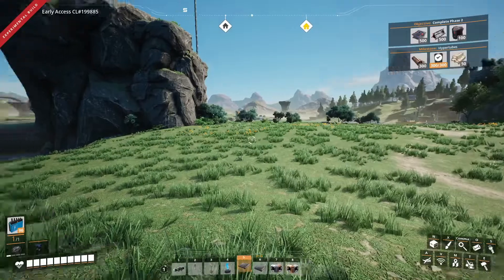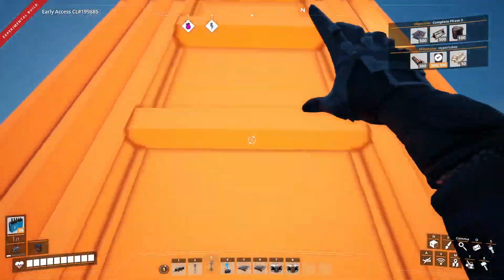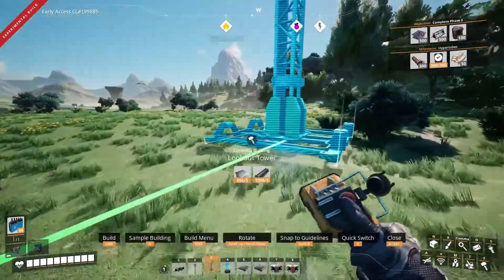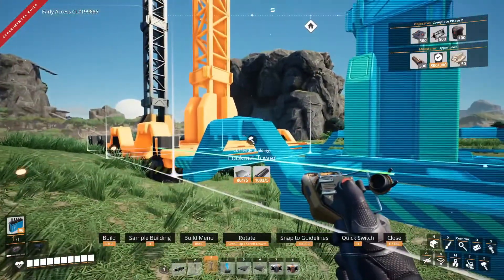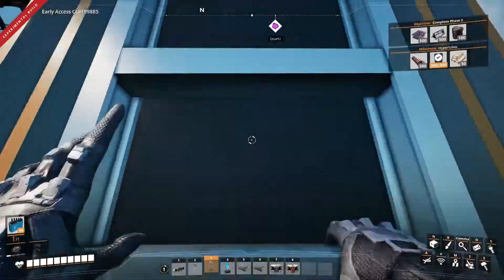Once you've found the nodes that you actually want to use, pick an area near the node that's relatively flat and has enough space to accommodate at least a few rows of connected machines. It helps to also place down some side-by-side lookout towers in a row to give yourself a top-down view of the entire build area.